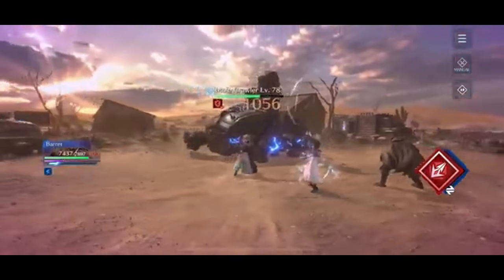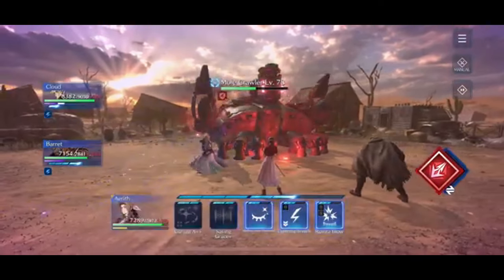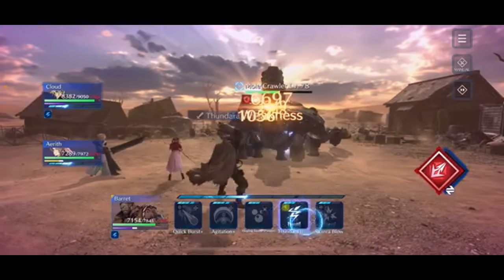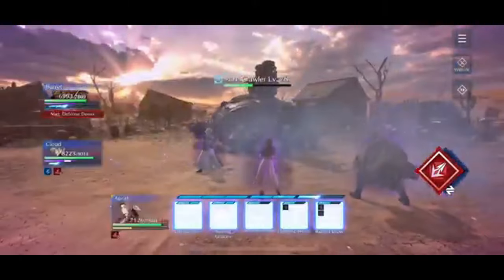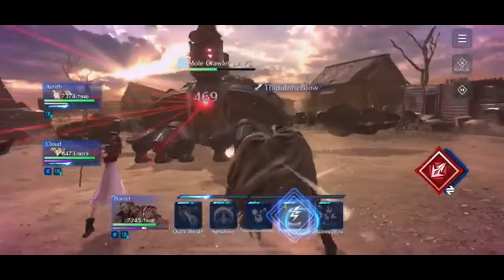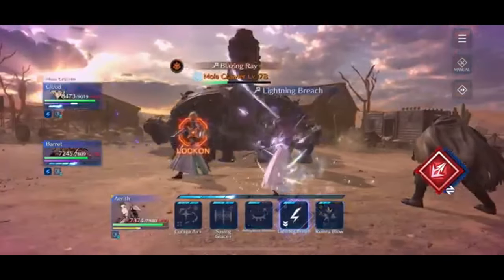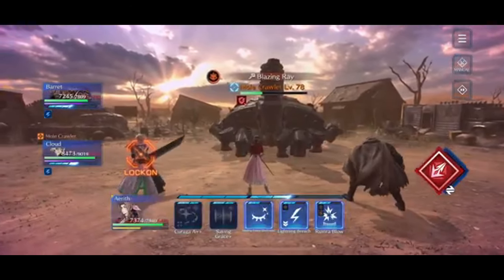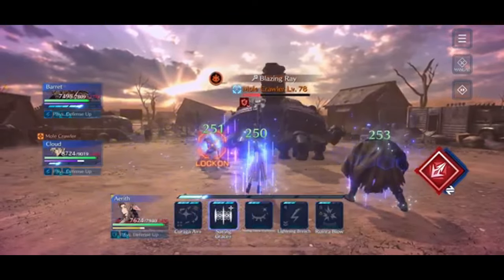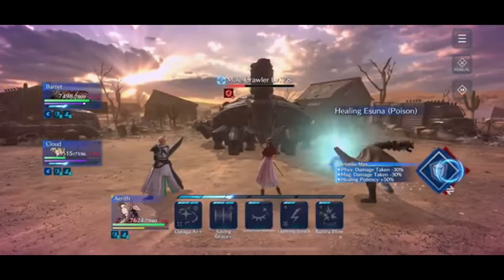From here, Aerith keeps up the Lightning Breach the entire time, Barrett does Thundara Blows, and Cloud drops Thunder Strikes. We wait until the Mole Crawler uses the Tear Gas Bomb — which inflicts magic defense down — and then counter it with the Mithril Rod via Aerith's Saving Grace. Then as he begins charging Blazing Ray, Aerith casts Lightning Breach and still has enough ATB to cast Saving Grace before the big hit lands. Switch to defense stance and tank the Blazing Ray.